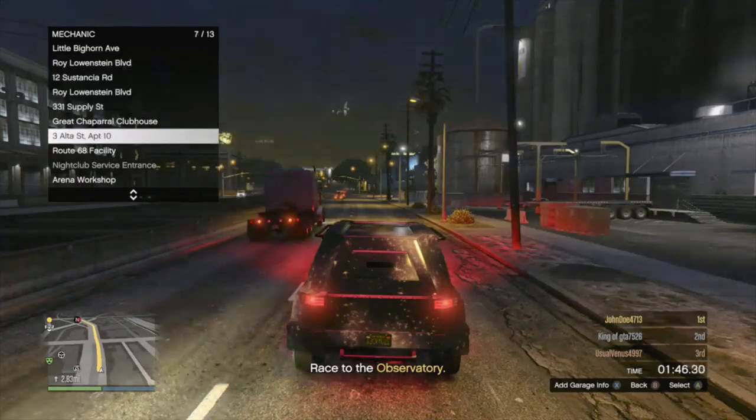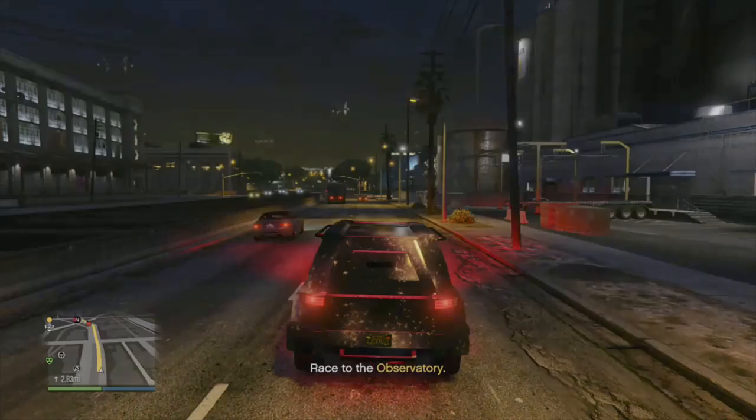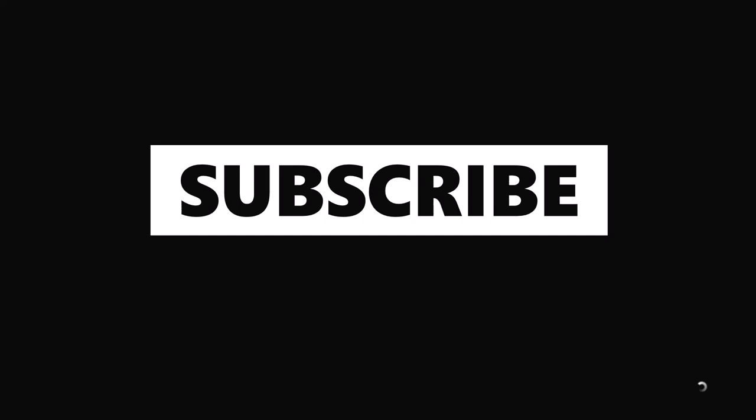Alright ladies and gentlemen — mechanic. Let's request the thruster: hold down Y, spam A. Make sure you subscribe and share this video. I'm gonna show you how to save the thruster. Give it a second — long black screen. That means we hit the glitch.